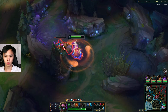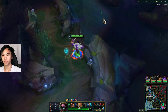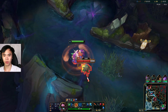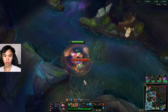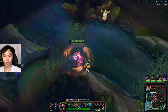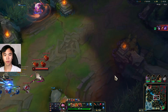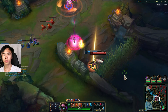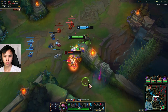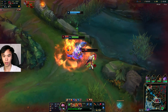I feel like there's an advantage for us to play bot side, just because we play better. Top got the kill as well, which is great. We cleared this very quickly — we're already out. Look how far the Scuttle is from us. We'll get the Scuttle and then go for the Katarina. I'm gonna pop Ghost so we can get the Kat.